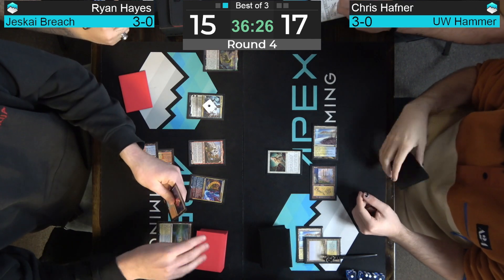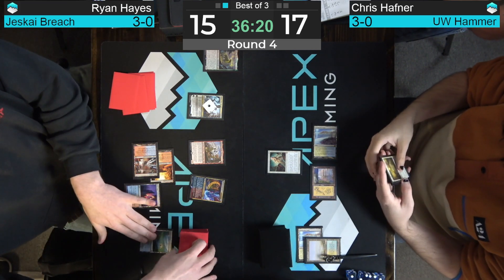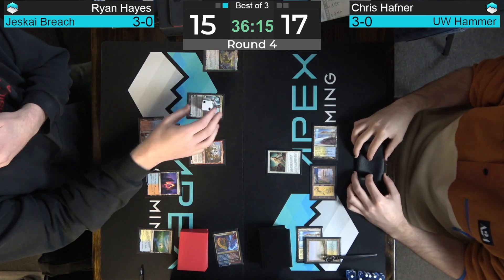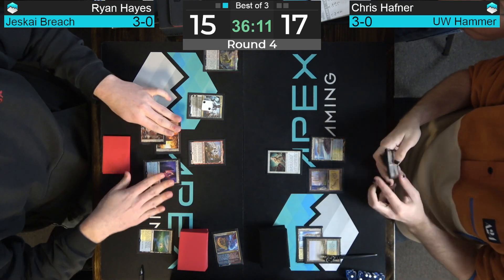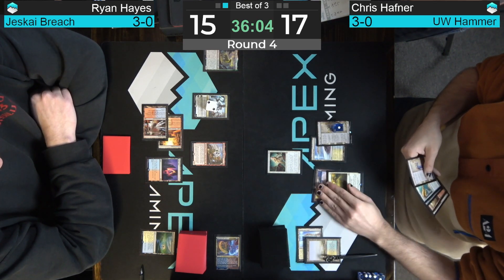We see Sanctifier en-Vec come down — that's going to check Ragavan pretty well. Ryan opts not to play a second Teferi, just the Expressive Iteration. Doesn't find the answer — finds a couple dead Ragavans and a land — going to play the land. Iteration going to get exiled by Teferi probably ticking up. Sanctifier is just going to take care of that next turn since the static on Teferi is pretty powerful.